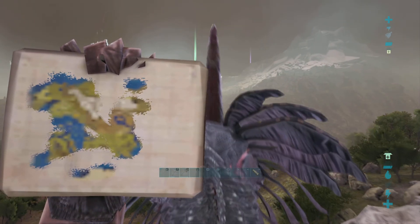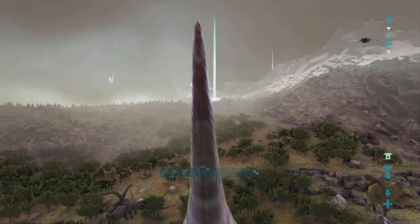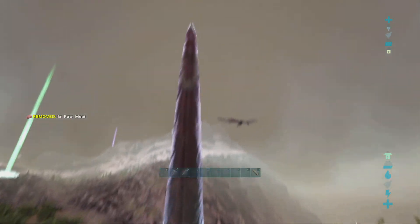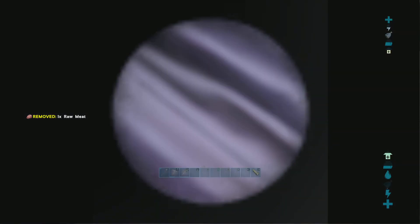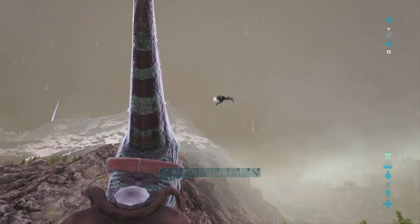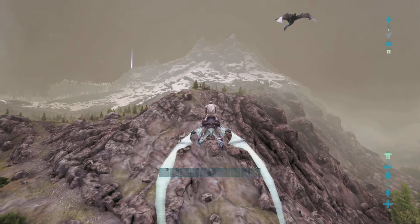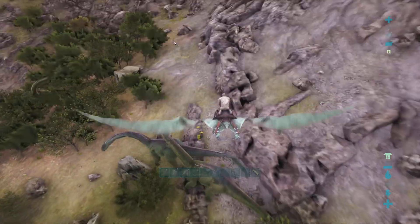Right, so where are we on the map? Never mind, the map is glitched. There's a Quetzal at level 45 — that would actually be really good right now, but we can't tame it yet.